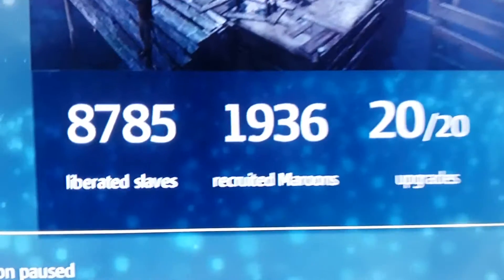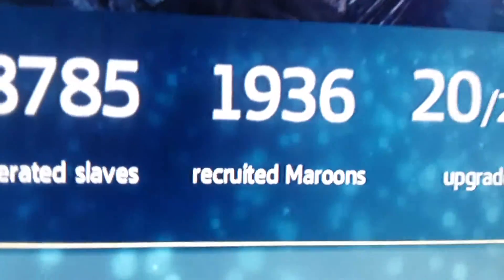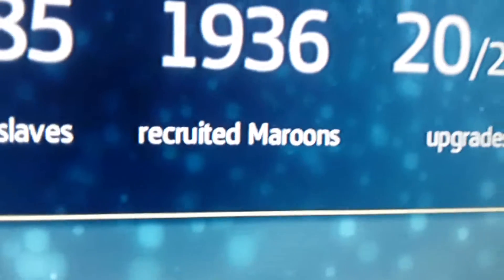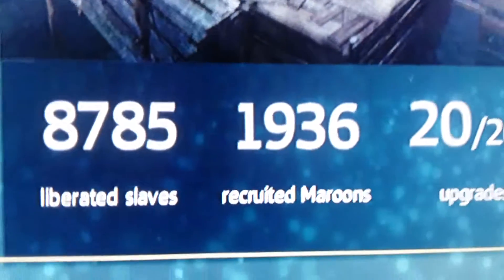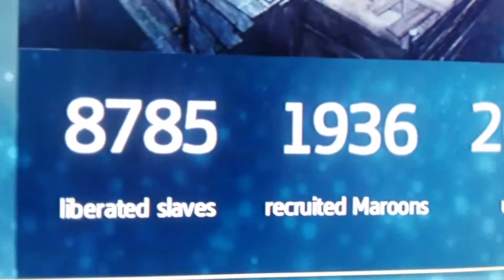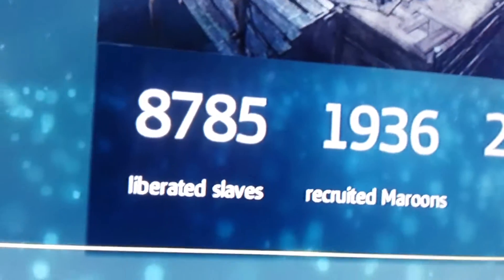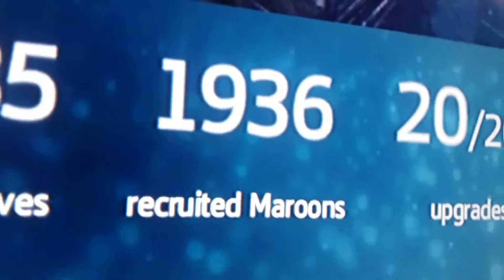As you see here, it says I've freed 8,785 slaves. I've recruited 1,936 maroons, which are basically slaves that'll fight for the resistance. And over here I have 20 out of 20 upgrades. This is actually a lot of slaves and maroons — usually people just play through the main story and stop, so they usually have like 500 freed and like 20 maroons or something like that.